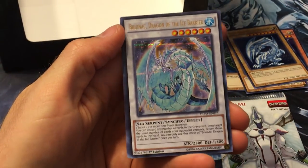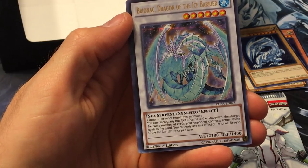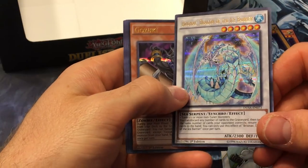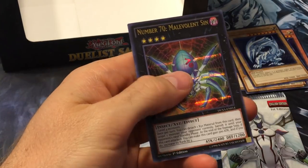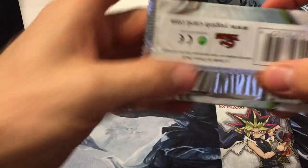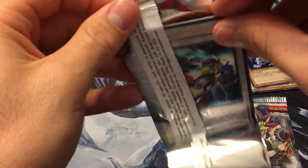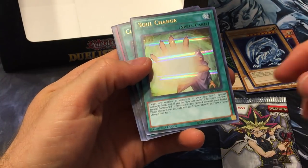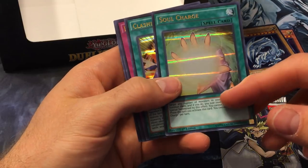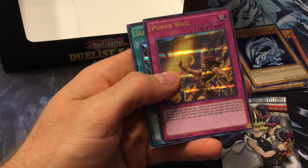Brionac is still decent — it's a good card, but I don't think it'll see a lot of play since you can't loop it anymore. That's kind of why it got banned — too many combos. Formula Synchron, Soul Charge — I don't think it really needed a reprint but always good. Clashing Souls, Powered Wall, and Sea Lord's Amulet.